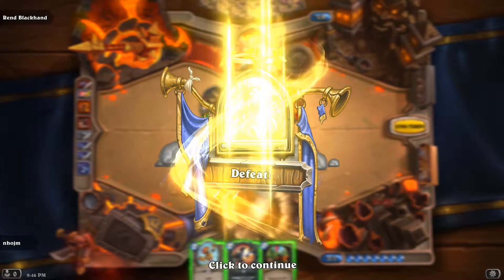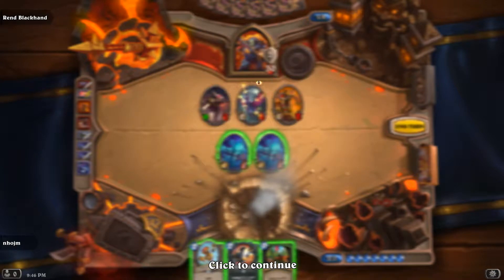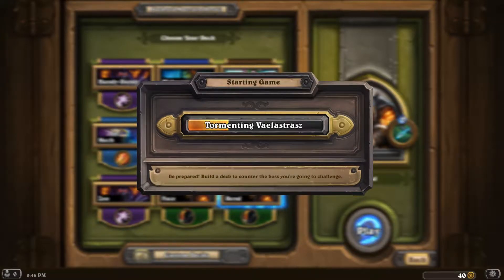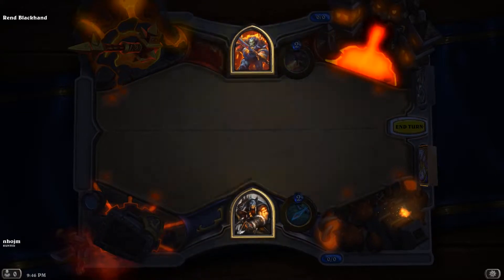I know this deck works against him — I've seen people do it. I got a golden Leper Gnome. I have to have a great draw and he has to not Rampage me. Because Rampage is what kills me, and he always has it.